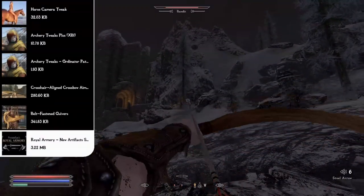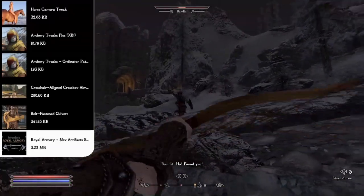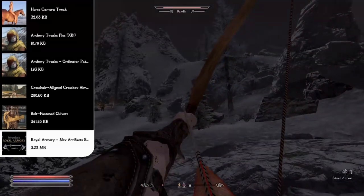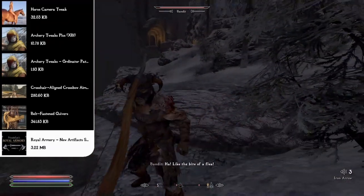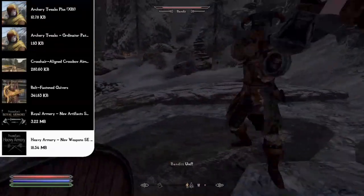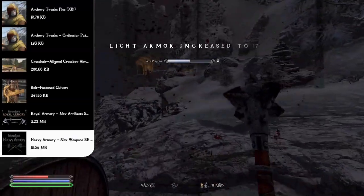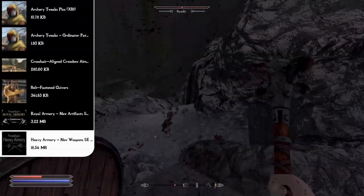The Royal Armory mod gives important NPCs and essential characters unique items, armor, and weapons to match their status — so Ulfric Stormcloak will carry a special sword with unique enchantments instead of a regular steel sword. The Heavy Armory mod adds over 100 new lore-friendly weapons including new types like spears, halberds, and shortswords, and expands limited sets like silver, imperial, forsworn, and draugr.